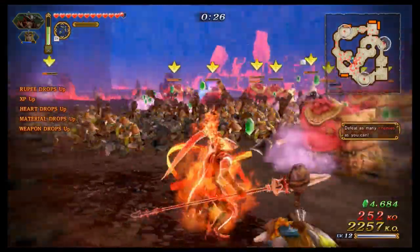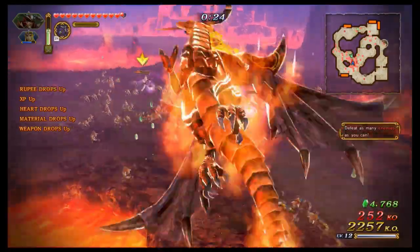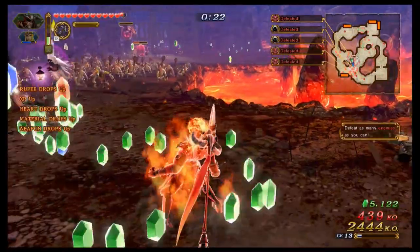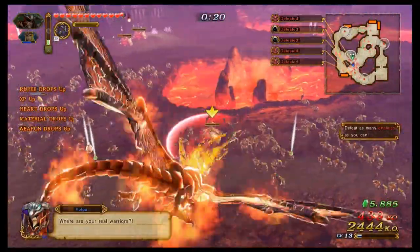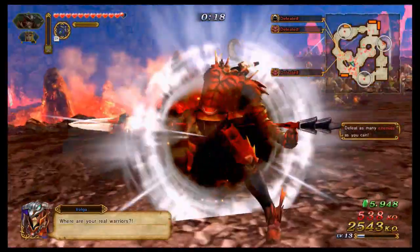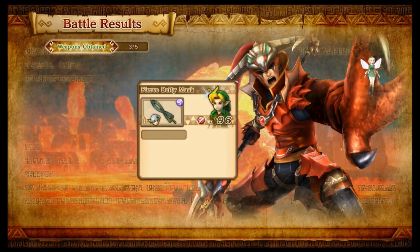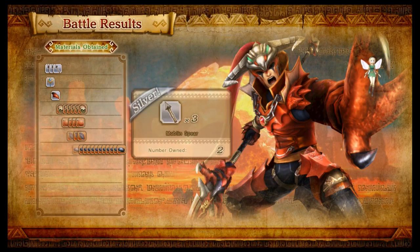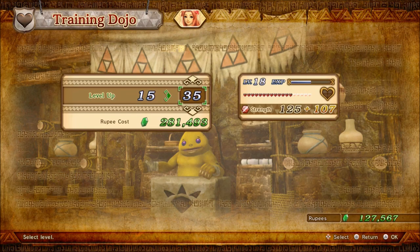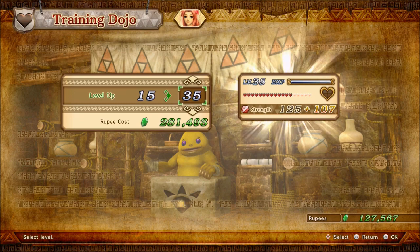Now for some of the minor additions and changes, so this part will be fairly quick, starting with the number of enemies. It seems as though there can be a lot more enemies on screen, and when things get busy there hasn't been any lag, even when using it in handheld mode. I'm getting a lot more weapons — normally five per battle — compared to the three the Wii U version usually gave. Due to the increased enemies and weapons, money is a bit easier to come by, which is very helpful for the training dojo.